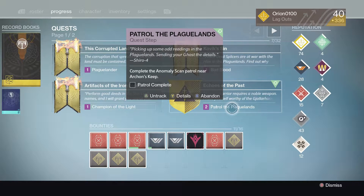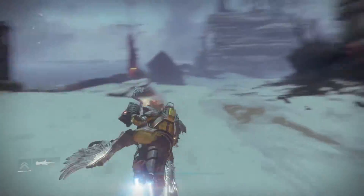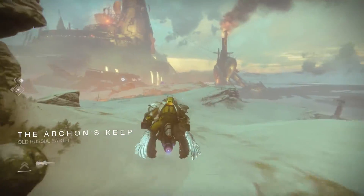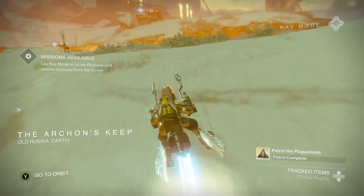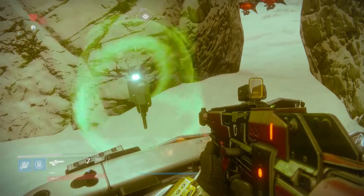So what you're gonna need is this quest called Patrol the Plaguelands — that's how you first start it. It's gonna say you're gonna have to scan an anomaly, so you're gonna just keep on driving straight. I passed a lot of stuff, so just drive straight, go past the Doomsea and into the Arkham's Keep, and when you see this type of bounty-looking thing where it's a scanner, you're gonna want to pick that up.